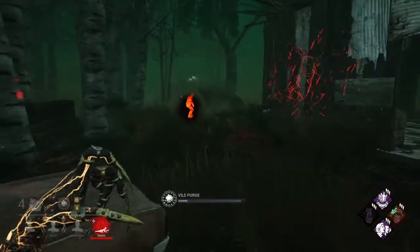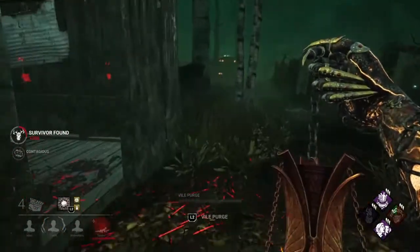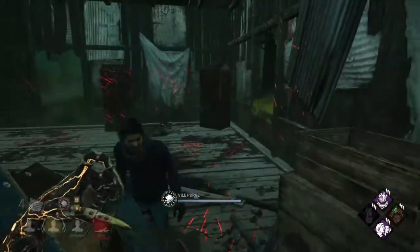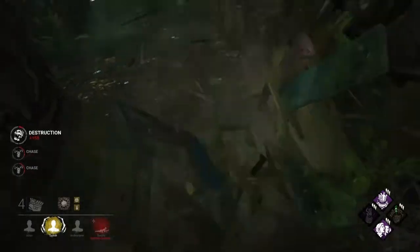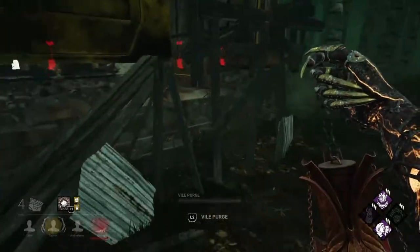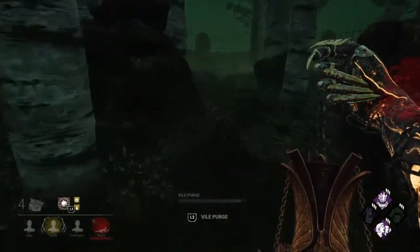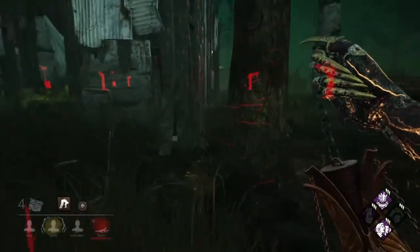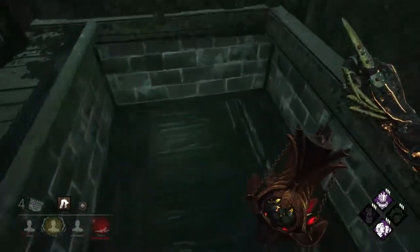I'm going to go for a slug here. They just finished their generator, so I don't have to worry as much about having a Pop Goes the Weasel charge. I'll break this pallet now. She crawled - I see her back here. That guy is sick, so I don't have to worry about that. I don't know if they have a flashlight, but it's literally never a bad idea to pick up facing a tree or facing a wall as best you can. These guys are going to be on generators now.